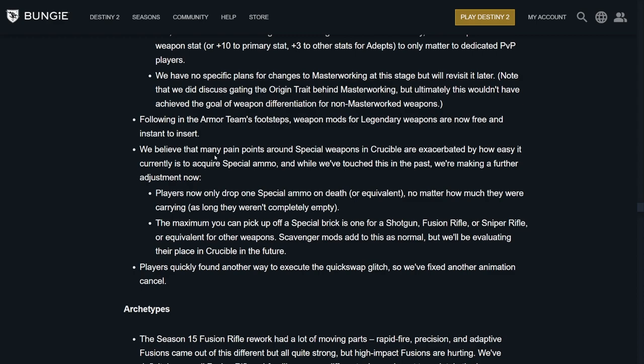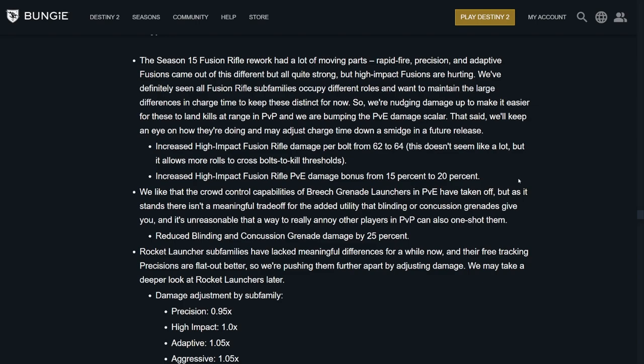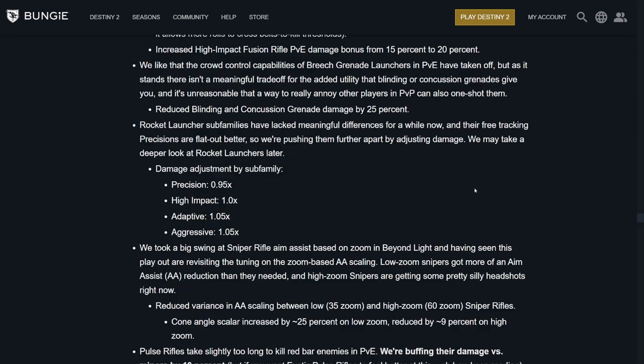Players found another way to execute the quick swap glitch, so they found another animation cancel. Archetypes: the Season 15 fusion rifle rework had a lot of moving parts. They've seen fusion rifle subfamilies occupy different roles and want to maintain large differences in charge time. So they're nudging damage up to make it easier to land kills and adjusting range in PvP, and bumping the PvE damage scaler. They increased high impact fusion rifle damage per bolt from 62 to 64 — allows more rolls to cross bolt-to-kill thresholds at 3 bolts. They increased high impact fusion rifle PvE damage from 15 to 20%.